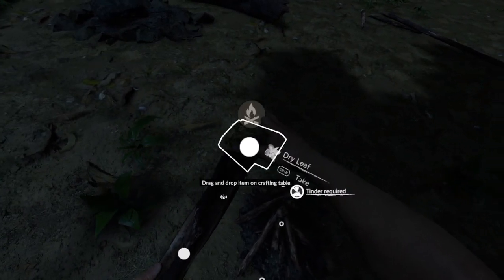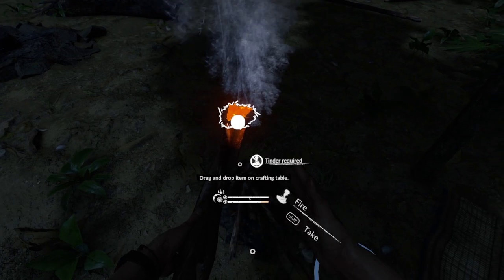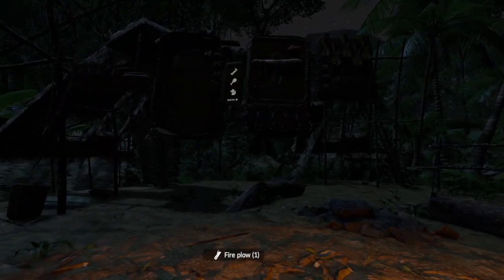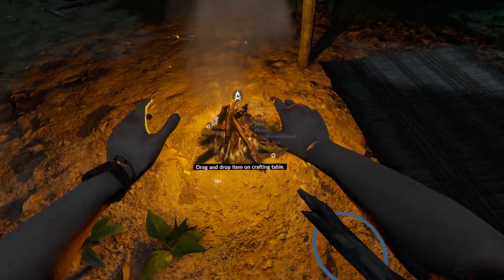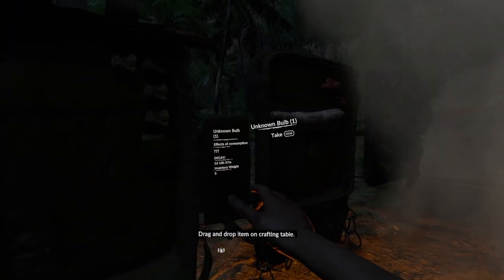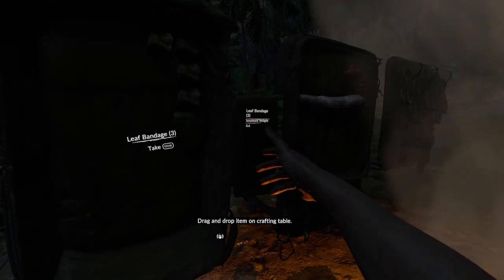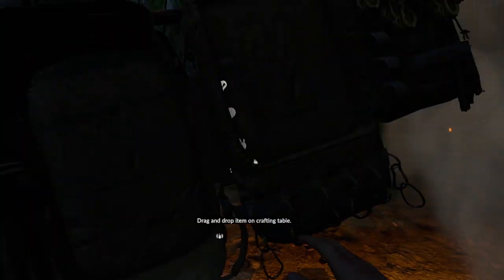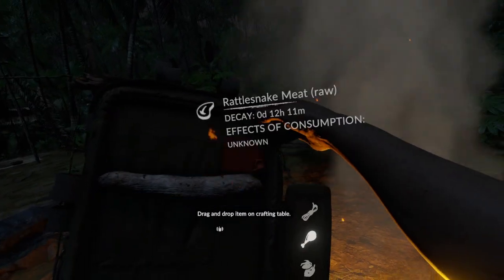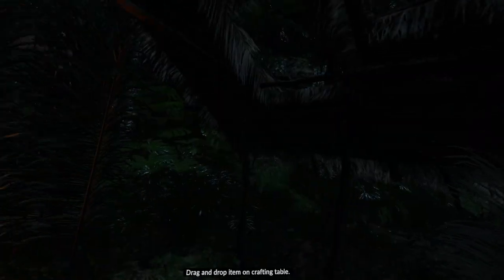We'll put our dry leaves in the fire plow, get them nice and hot, and then put them in the fire slot. Now let's see what we can cook up. Hopefully our fire has enough cover. Put that in one slot, put that in the other slot. And while they cook, let's make ourselves a bed.